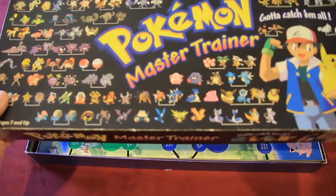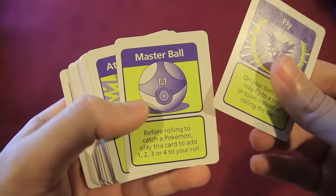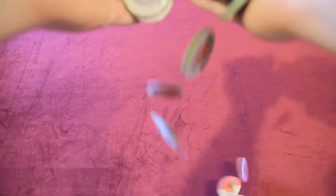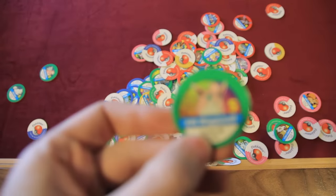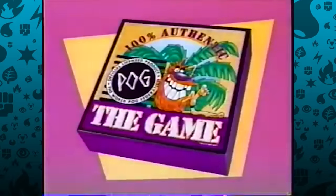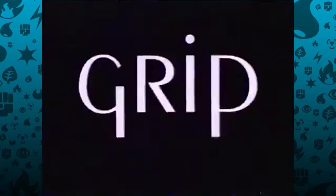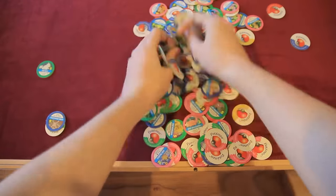Right off the bat, Pokemon Master Trainer was compelling to me as a kid because it just has so much stuff. There's a huge map of Kanto as your board, tons of item and event cards based on things from the games, and lots — I mean lots — of unique Pokemon chips. There's a chip for every single first generation Pokemon: 150 colorful coins for you to collect, trade, slam! Oh wait, that was Pogs. But in short, because Pogs were so popular and Pokemon was so popular, this game was just really appealing to kids in the 90s.